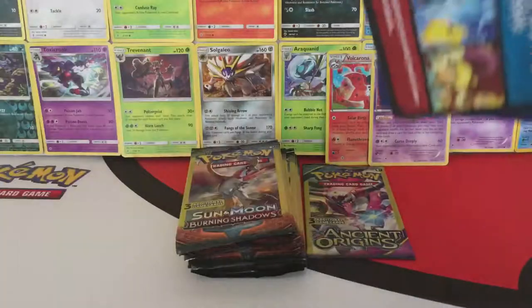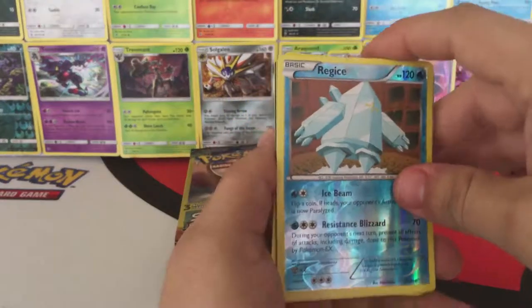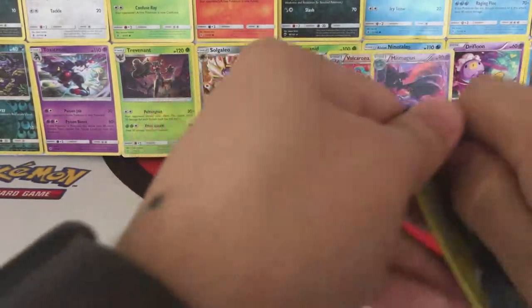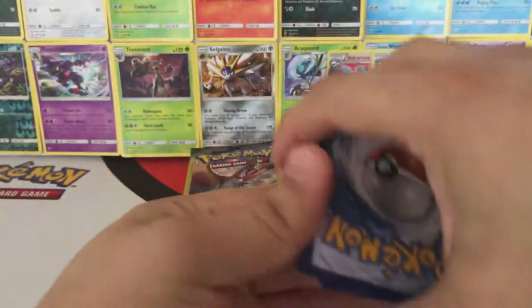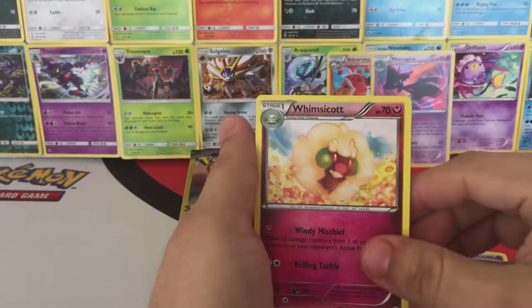Last two packs for Ancient Origins, guys. We have a Combee, Reverse Hollow Regice to go with the three that we pulled. Let's see if we can pull some last pack magic here. All right, let's see what we can get — we have an Unown, Whimsicott, and...